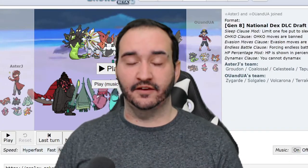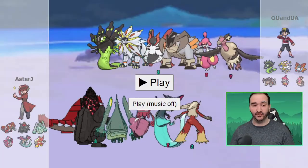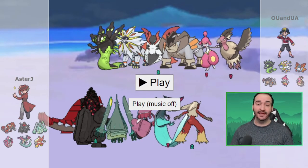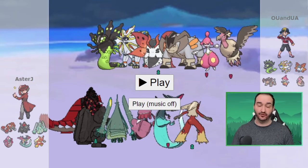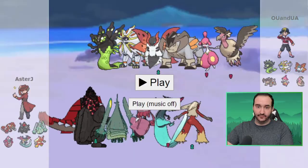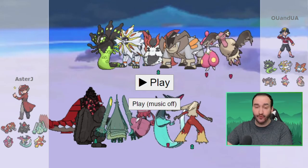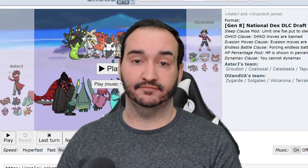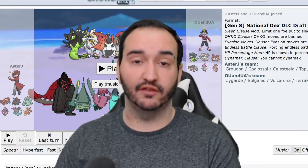Alright, let's get right into the matchup analysis. JJ brought Zygarde, Solgaleo, Volcarona, Terrakion, Mega Medicham, and Mandibuzz. One of Mandibuzz, Sylveon, or even both had to come to this matchup — Dragapult is way too big of a threat to his team. Dragapult is the perfect lead here. JJ literally brought five physical attackers and a Volcarona, which I have checked. There's no Hidden Power, so Colossal is an easy switch into Volcarona. JJ can make a very good double here and there, but at some point he's going to have to do something with the Volcarona.